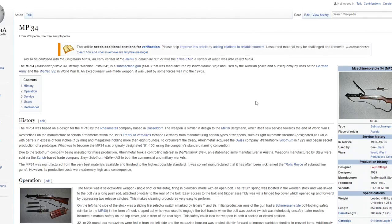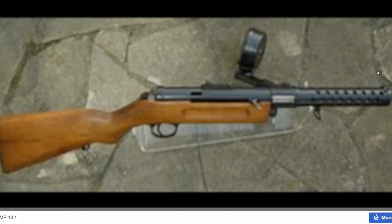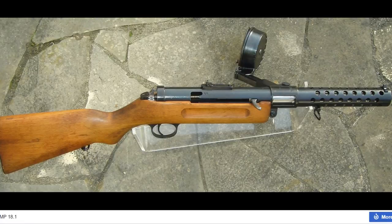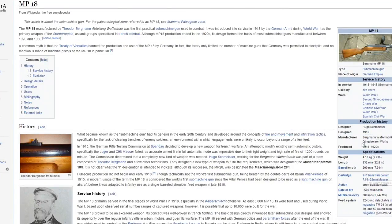Here are two variants of each other - the MP34, a submachine gun from Austria, and the MP18 and MP35. These two were almost identical but I wanted to show them. The MP18 is in Battlefield 1 which takes place in World War 1, so the odds of this gun coming are very low. But I wanted to show it because it kind of reminded me of a PPSH. The MP34 could possibly come to the game - the MP18 had more manufactured but there's no actual number listed here.